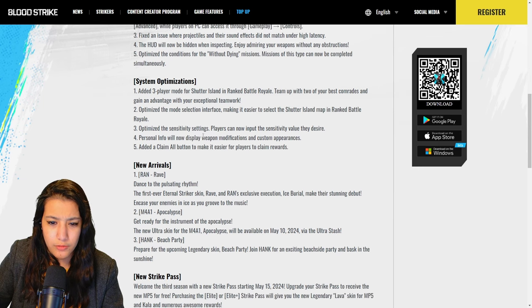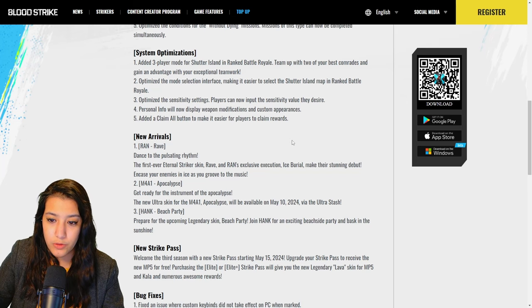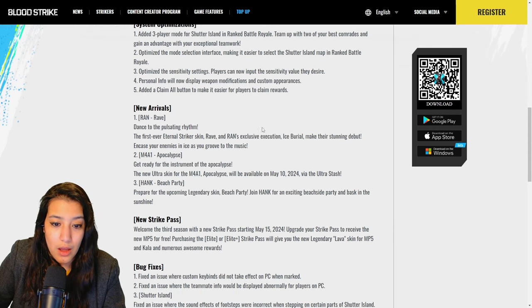They've also optimized sensitivity settings — players can now input the sensitivity value they desire. Personal info will now display weapon modifications and custom appearances, which is pretty cool — when inspecting someone's profile you can see the exact attachments they have on their weapon. And they've added a claim all button to make it easier for players to claim rewards, because claiming things one by one — ain't nobody got time for that.